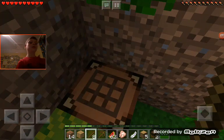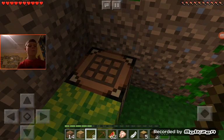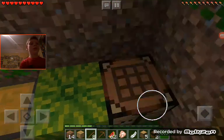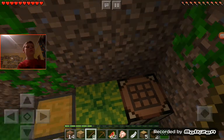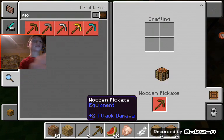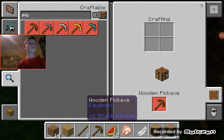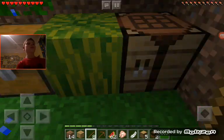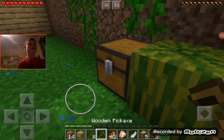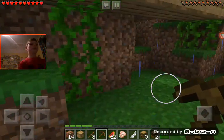How'd you get on the inventory? It's just a tap to damage. Forget that — I'm just gonna try and mine some coal.